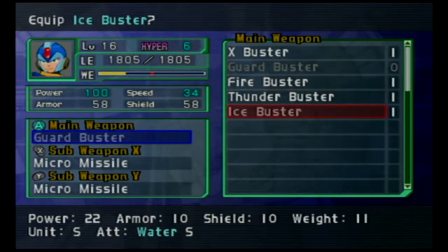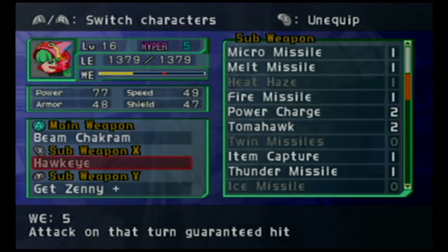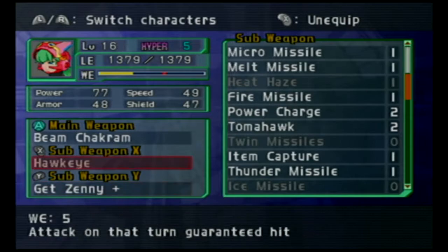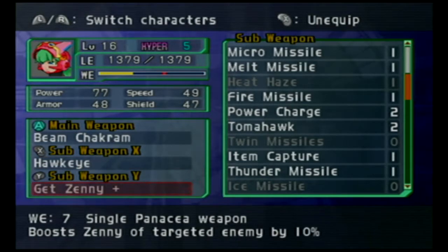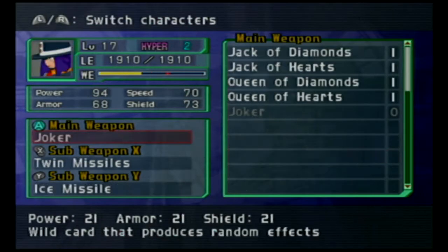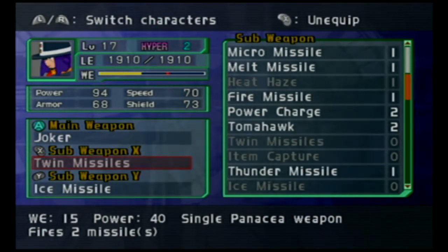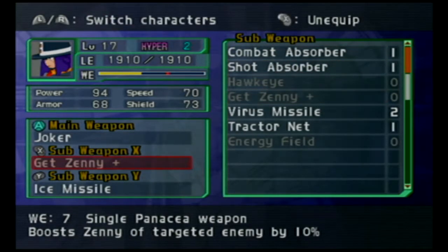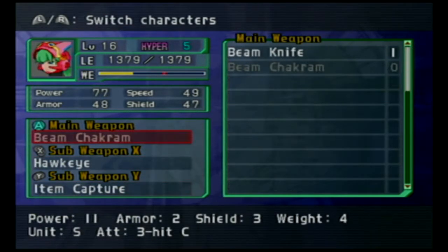I'm going to take Get Zenni off and give item capture to Marino, and give Get Zenni to Spider instead. There we go, we're good. Actually, I'll deal with flying enemies differently — I'll give item capture to Marino and have Get Zenni with Spider.